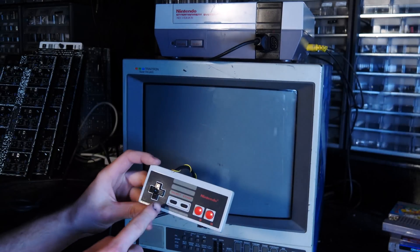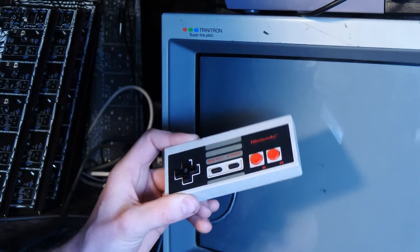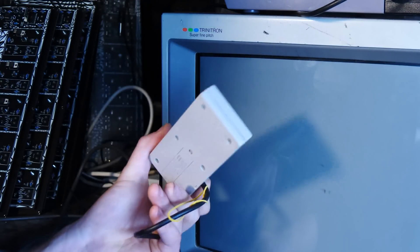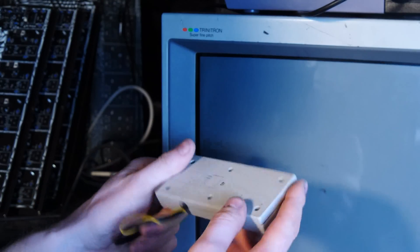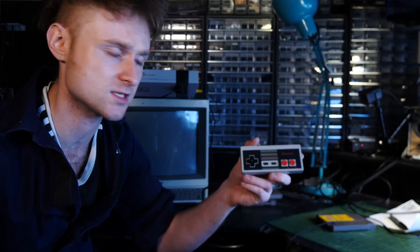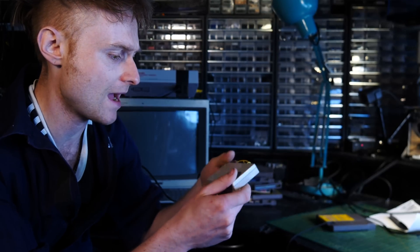The controls are really simple - it's mainly going forwards, backwards, and jumping. So the next thing we need to do is make a quick and dirty converter to talk between the NES and the modular synthesizer. The plan is to take this controller and find a way to make it talk to the synthesizer by plugging jacks into the controller somehow.